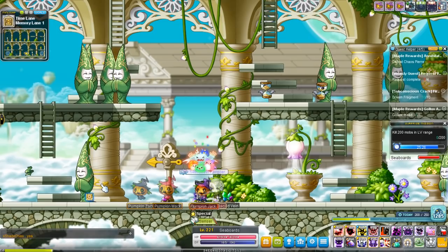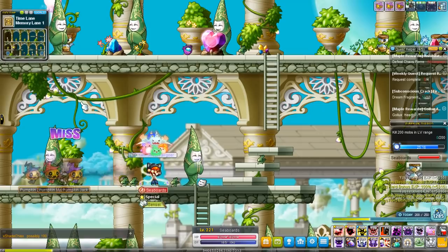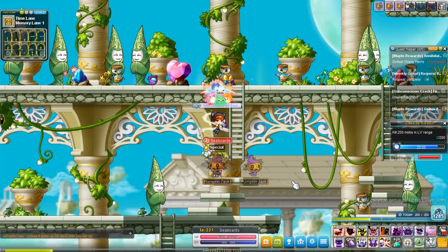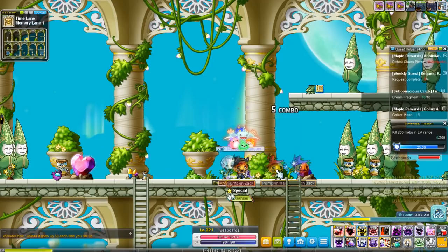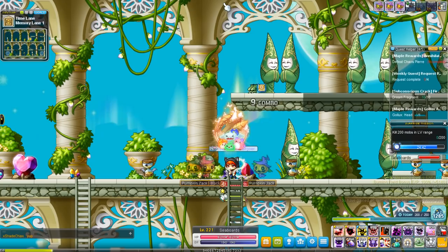Dark Thrust is a Rush-type skill which essentially pushes you forward and leaves behind a trail of darkness that grabs enemies and pushes them with you. So Demon Slayers have both a pulling skill and a Rush skill, which is really helpful. I mostly just use Dark Thrust if I want to move very quickly. This is one of the few Rush skills that have a delay in them, which means it doesn't actually rush according to your character's hitbox but rather a hitbox that just second-follows you. It's good for repositioning very quickly since Demon Slayers do not have an effective Flash Jump.